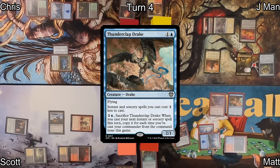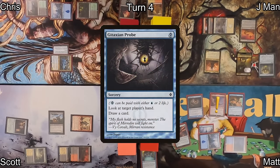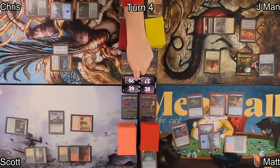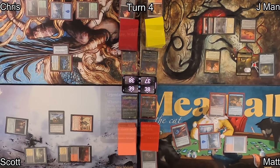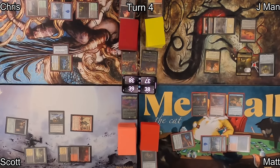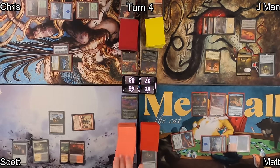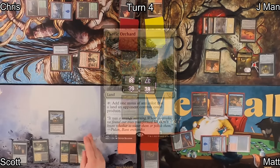Matt plays Thunderclap Drake, which reduces the cost of his spell-slinging spells and can copy spells. He pays two life for phyrexian mana to cast Gitaxian Probe, triggering Urabrask for a red mana and one damage to Scott. Matt looks at Chris's hand, draws a card, then plays his commander Stella Lee, Wild Card.